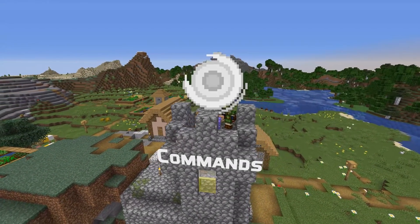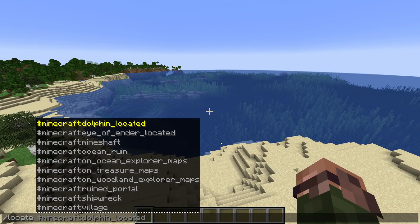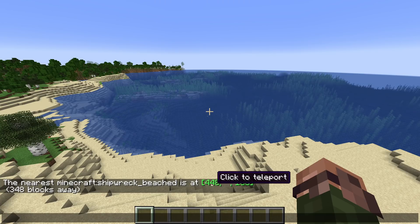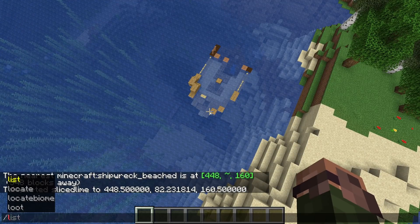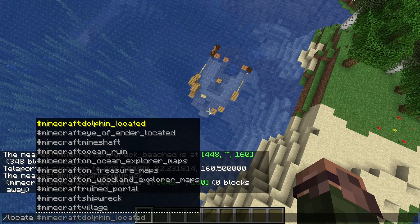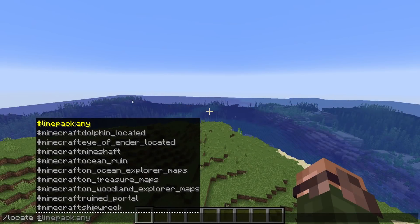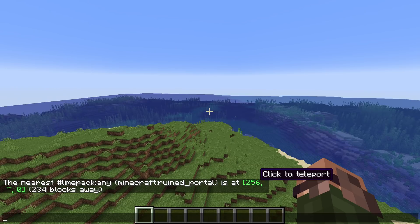In command-related news, the locate command now has a different type of parameter. Instead of a built-in structure type, it now wants a configured structure type. These are in some cases the same, but in other cases more precise — for instance, instead of locating a village, you'll now be locating village_plains specifically. If you still want to locate any village, you can use another new piece of functionality: the locate and locate biome commands now both support tags as an argument. So to locate any type of village, you now use locate #village. Configured structure tags are available for all cases where more than one configured structure exists per built-in structure type, so to upgrade a previously existing command, you'll simply need to add a hash sign.